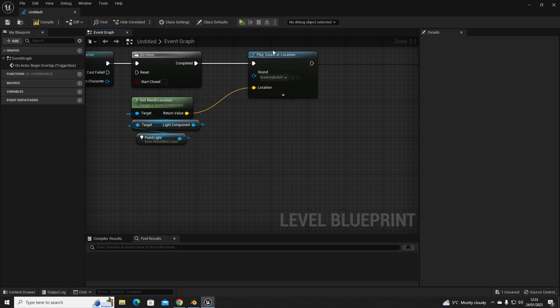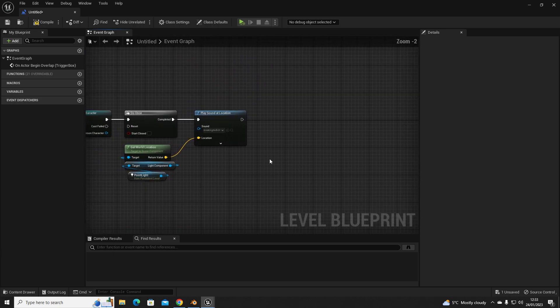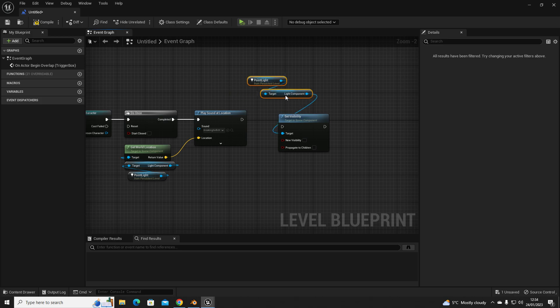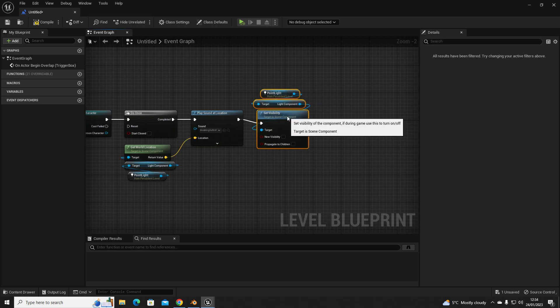Next we'll break the light. Left-click the point light, Ctrl+C to copy, Ctrl+V to paste, so we have another copy of that point light reference. Then we add 'Set Visibility', connect the light component, and leave it unchecked so the light turns off.